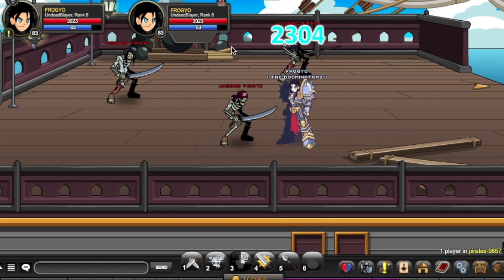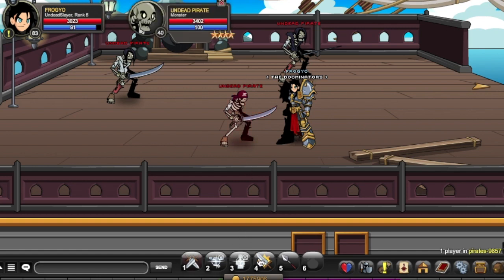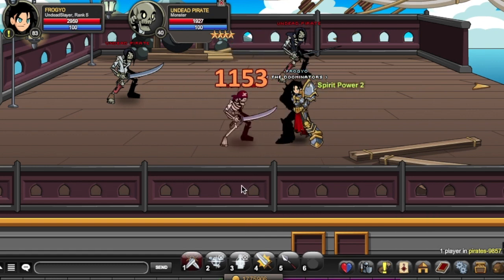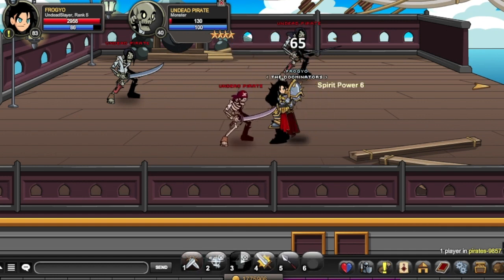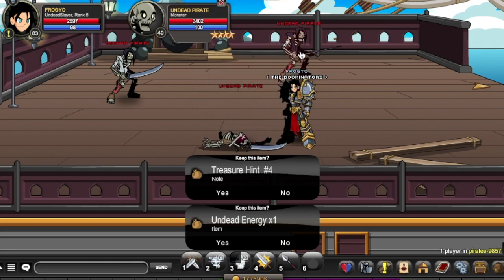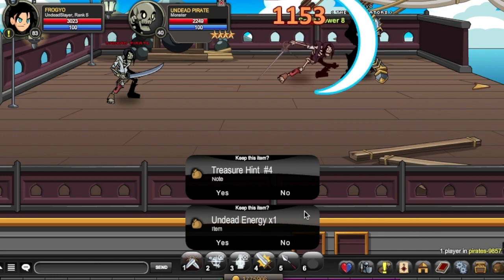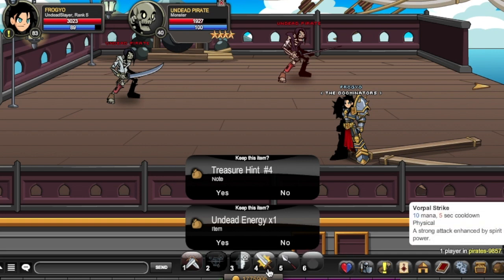With 0 spirit power my heal is about 2.3k. At max spirit power this goes up to 10k. At spirit power 5, you can see around 720 non-crit, going up to about 3k crit — which is fairly decent.